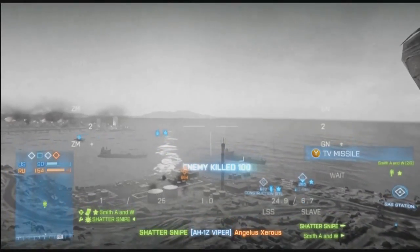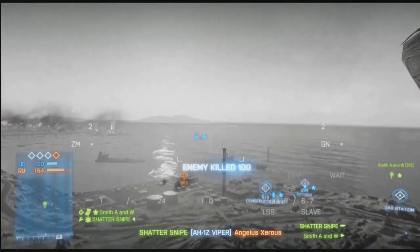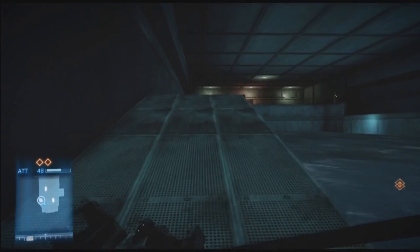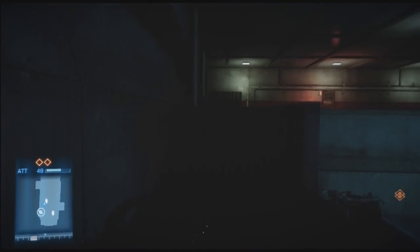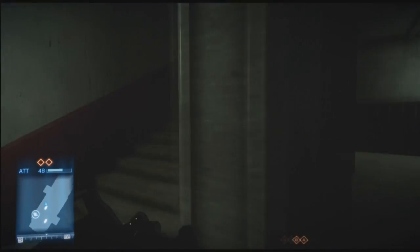Now obviously with C4 you need to get right up to it, so I think the TV missile is the only practical way to do it on conquest. On rush you can also use a TV missile, but most cases the attack chopper is going to be destroyed every time it spawns by the guy in the C-RAM, since it spawns right in front of it.